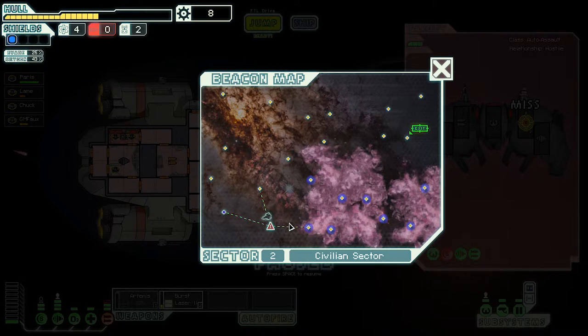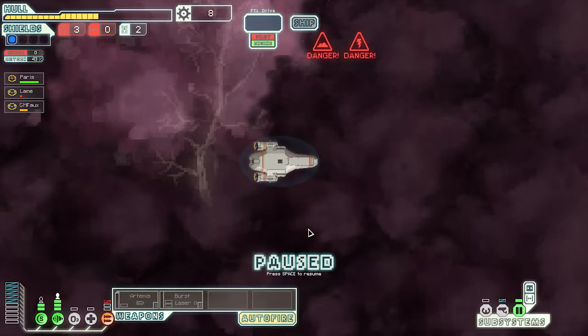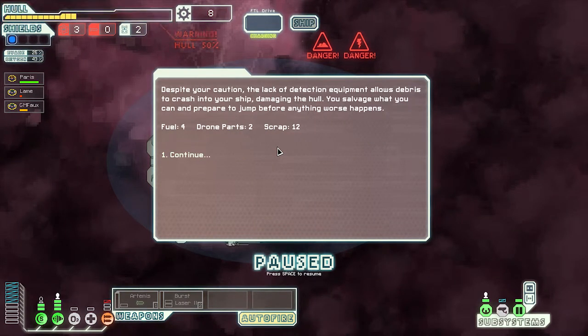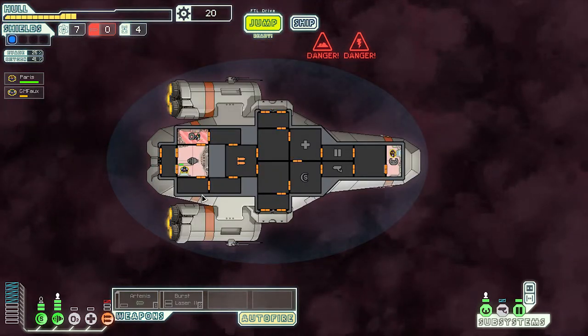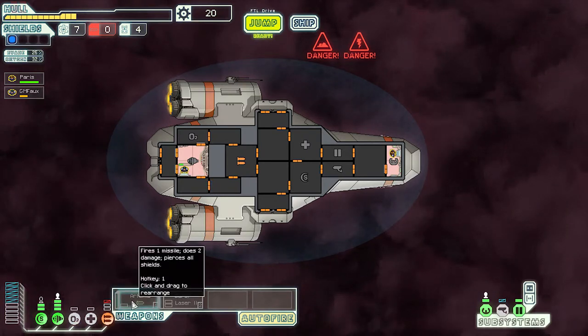Let's get out of here before we can't get out! Right into the nebula, let's go! Okay — plasma storm. We manually search the wreckage and we got drone parts, scrap, and some fuel — awesome! But we are in rough shape.